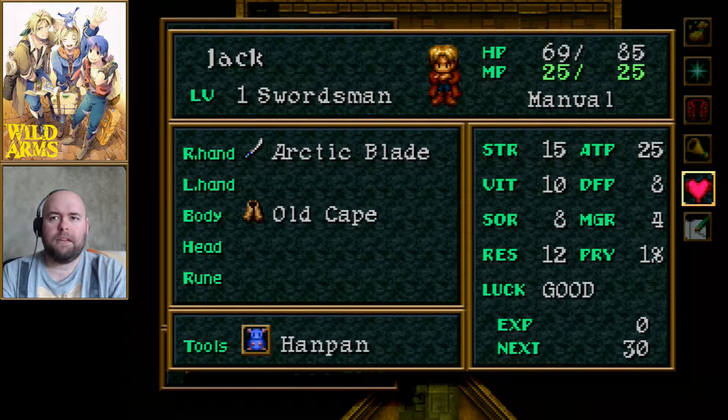I don't think Jack... actually Jack does have magic, I just can't remember if it's keyed off strength or sorcery — I may need to math this out. Then there's RES, which I'm now saying out loud is probably agility or response rather than resilience, since that would make sense given the rest of the stats. And then luck, which has values from best to worst — good is second best, if I remember correctly.